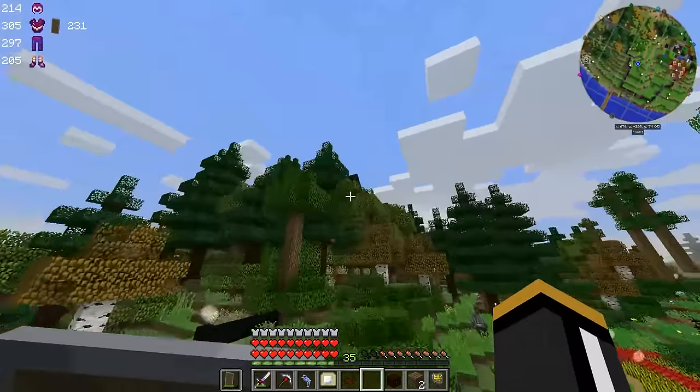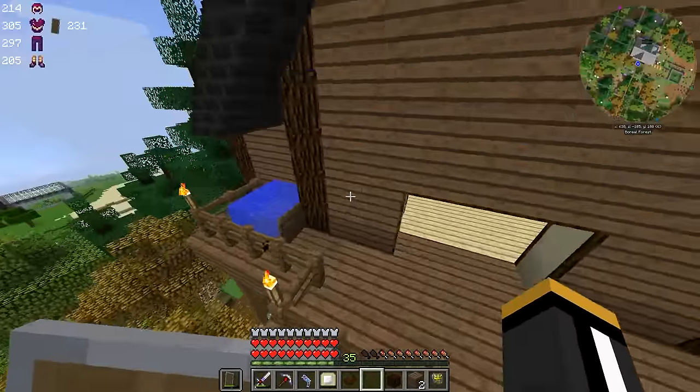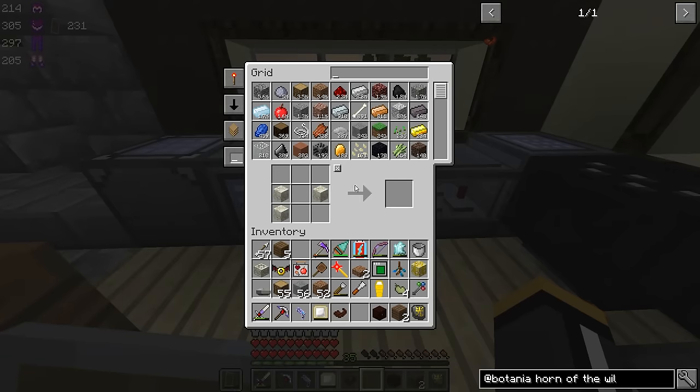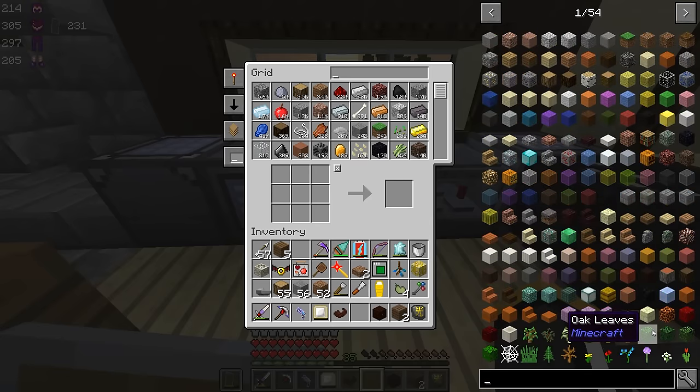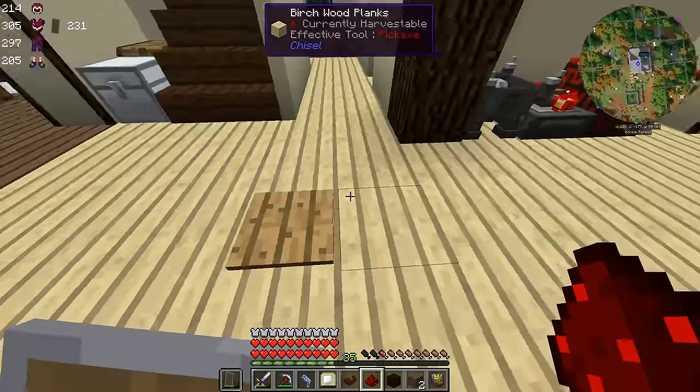If you've watched me do this in the past, I used Steve's Factory Manager to detect whether or not there's a piece of charcoal there. Obviously we're not going to be able to do that because there is no Steve's Factory Manager for 1.10.2. But we do have something else in 1.10.2: pressure plates. However, it does have to be a wooden pressure plate.